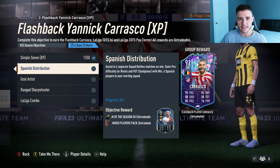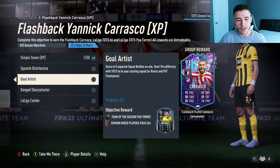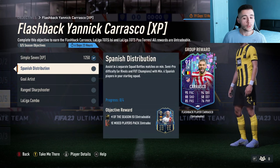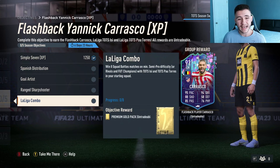For completing Spanish Distribution, you are getting the Team of the Season ISSI card. After you complete Spanish Distribution, you can go ahead and complete the Goal Artist objective. For Goal Artist, you have to score in five separate games with the Team of the Season ISSI in your starting 11. Once you complete Goal Artist and Spanish Distribution, you have Team of the Season ISSI and also Team of the Season Paulo Torres.